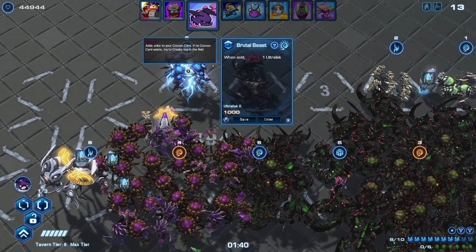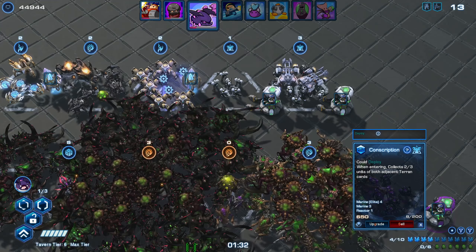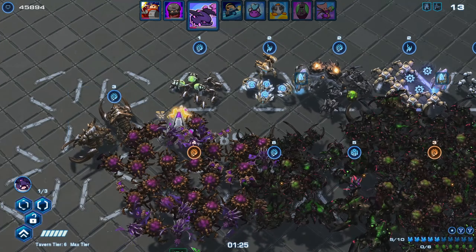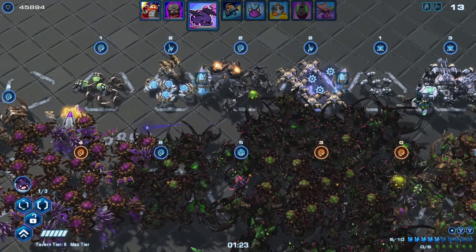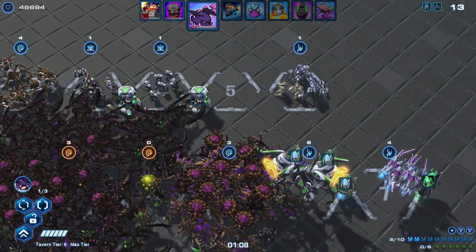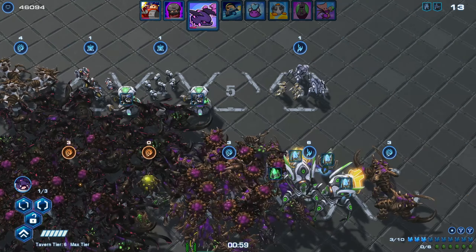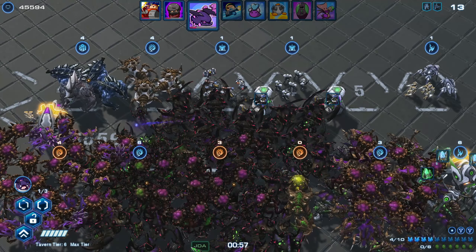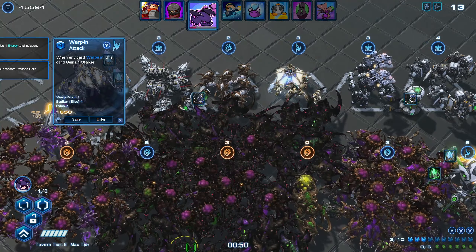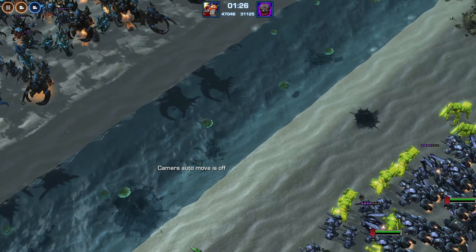I picked this Protoss card because I actually do want to add other races into the mix — that way my Void Shade can get maximized. I only have to find a way to power this. We're going to pick the Void Ray for the Void Crystal. And we can pick this Stalker temporarily because they have two pylons. We are fighting the bots, so let's check out our opponents.